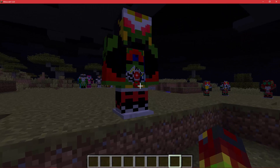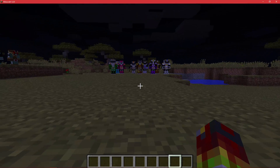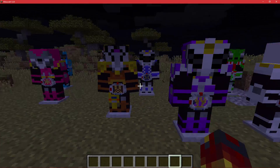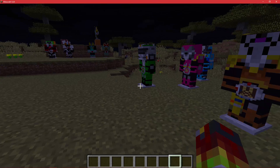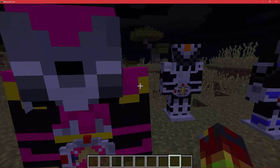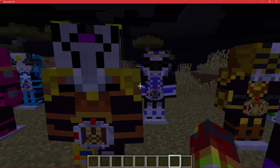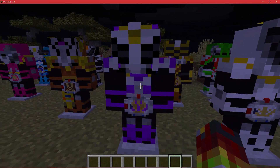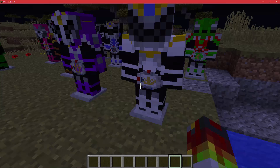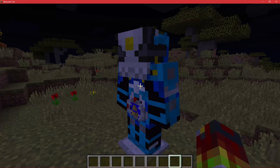And finally we have the Ryuki Riders. We have Zolda, Raya, Tiger — that's Gai, Tiger — Impaler, Oja, Odin, Femme, and Vare. We also have Abyss.